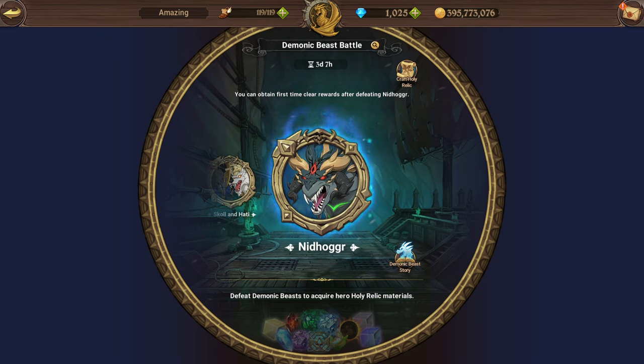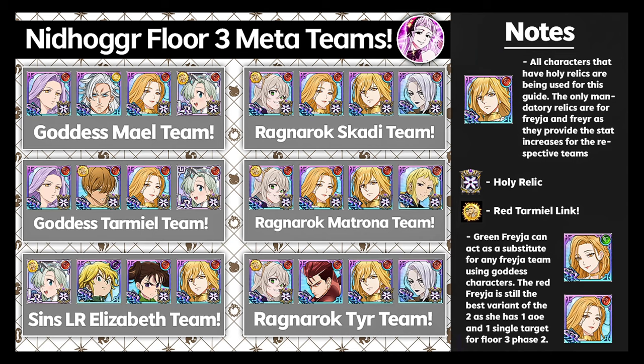First we'll talk about the best and meta teams you want to be running on the fight. This is the updated Nidhogg Floor 3 meta teams guide. In terms of teams we can use, we have the Goddess Mael team, the Goddess Tarmiel team, the Sins LR Elizabeth team, the Ragnarok Tier team, the Ragnarok Matrona team, and the Ragnarok Scotty team. We're going to be using the Goddess Mael team as I think this is the best team you can use.